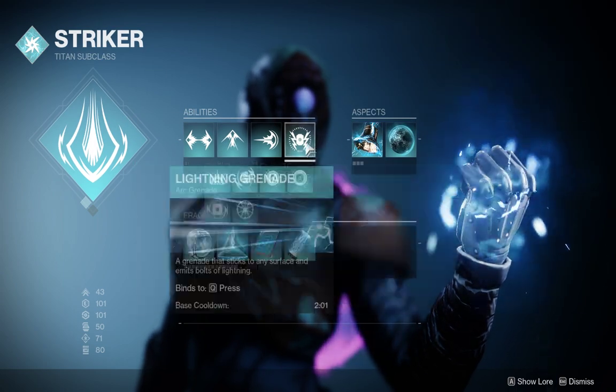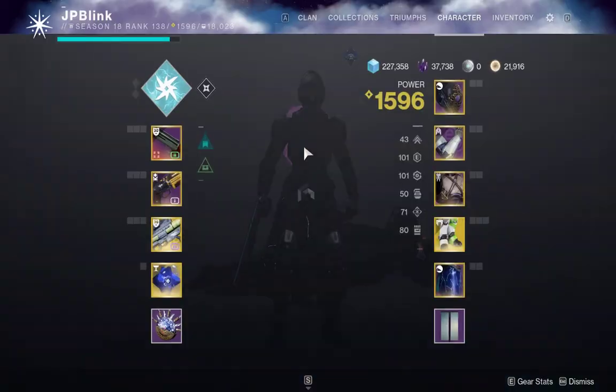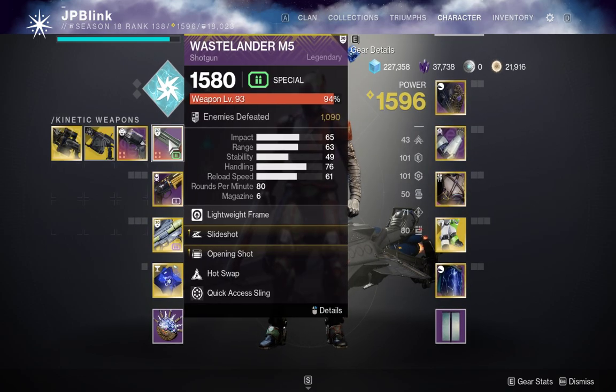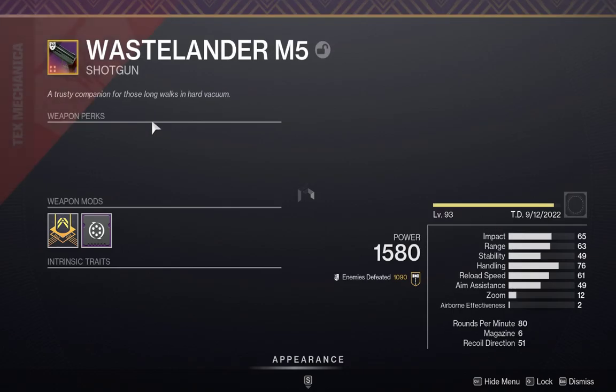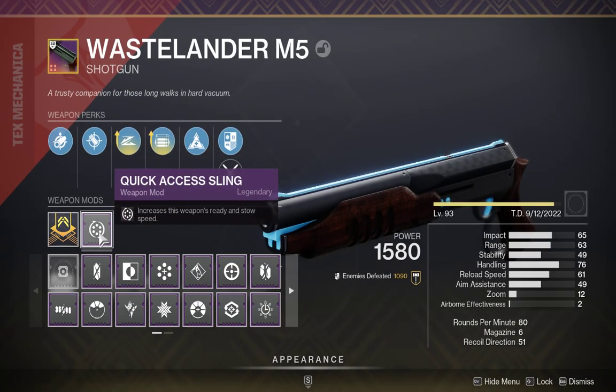I know not a lot of people run lightning nades — they run storm nades — but lightning nades are a little bit more my play style. And then I run Quick Charge with Wastelander. Everyone's been asking me what my roll is: Small Bore, Accurized Rounds, Slide Shot, Opening Shot with Quick Access Sling.